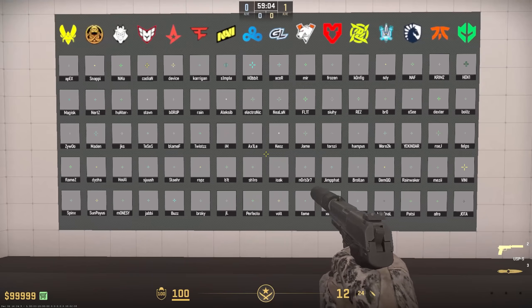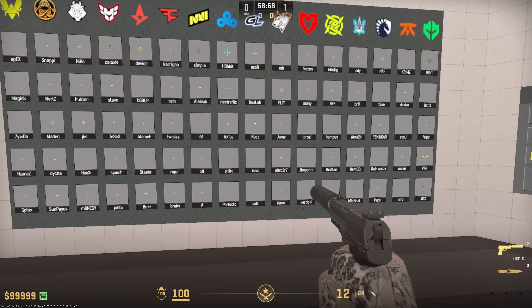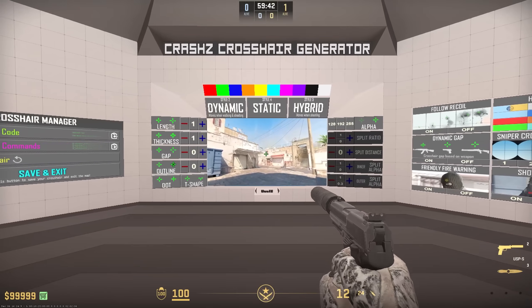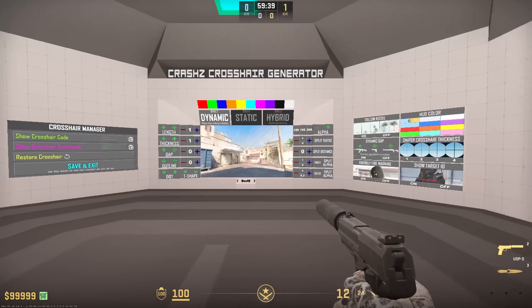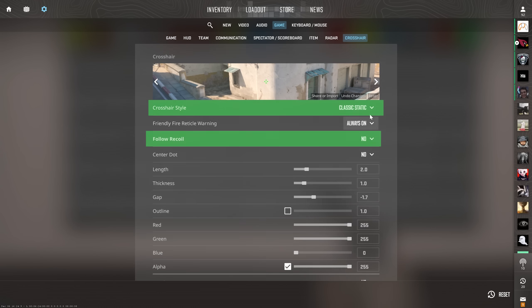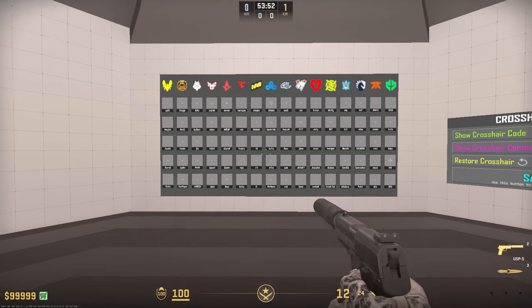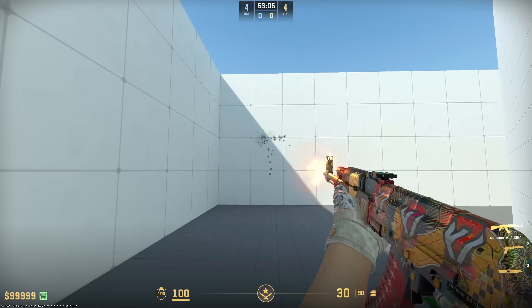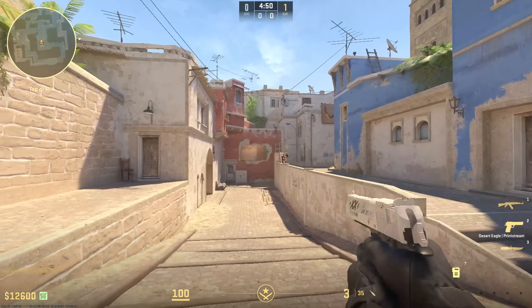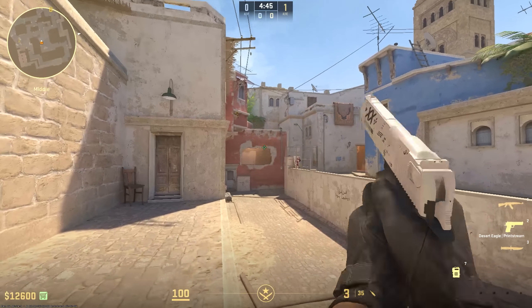Crosshair settings are entirely personal preference, but you'll see most pros have some level of consistency. The vast majority of pros play with a small, static crosshair, usually without a dot. If you're newer to the game, having a dynamic crosshair can potentially be pretty useful, and so can having crosshair follow recoil on — these two things can give you valuable feedback on where your bullets are going and when you're accurate. Dynamic crosshair you could theoretically leave on as long as you want, however crosshair follow recoil has a few specific problems: it follows recoil on pistols that don't have a recoil pattern, which makes it really hard to tap someone, and I found the same problem with burst shooting.